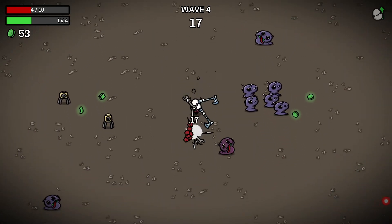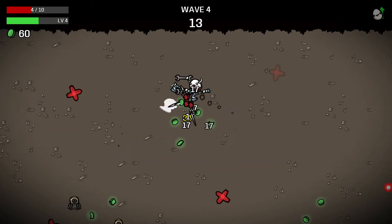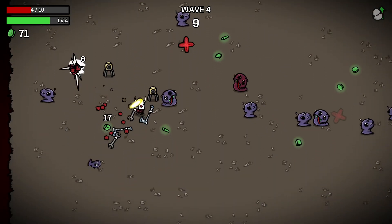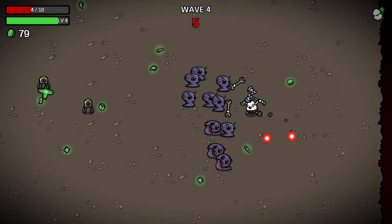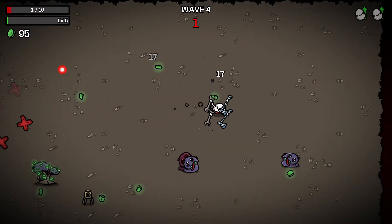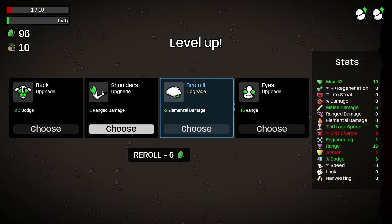Oh damn it, that was bad. Alright, you basically want to find as many enemies at once and just hit them with the axe. Because currently we didn't get any plus percentage in this wave. Oh my goodness, we almost died. We gained plus 1% — because now we're at 0% damage. That kinda sucks.